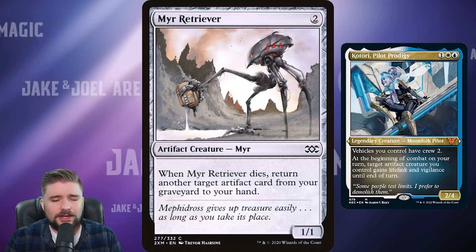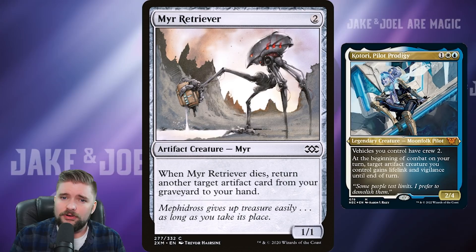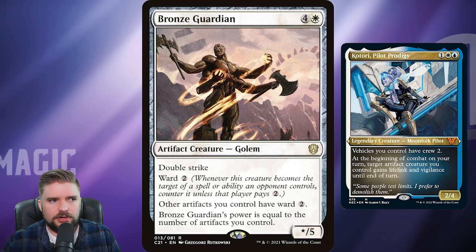Under a dollar for this common: Mirror Retriever. When it dies, return another target Artifact card from your graveyard to your hand. You'll find a lot of synergies — Mirror Retriever dies, it returns an Artifact card from your graveyard to your hand. Maybe when you play that, it gets Retriever back from your graveyard too. You'll find nice little synergistic loops where it doesn't matter if your stuff gets removed. Definitely include it, under a dollar.